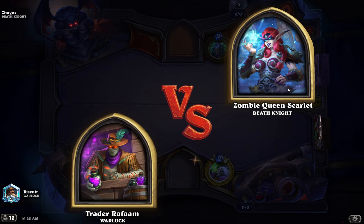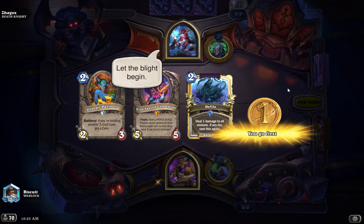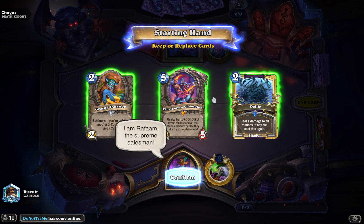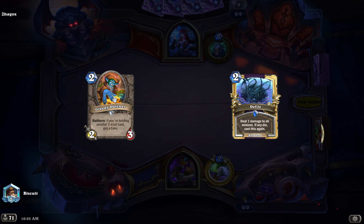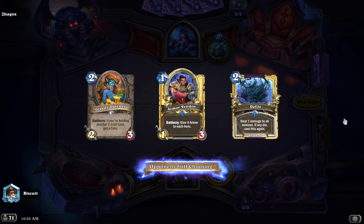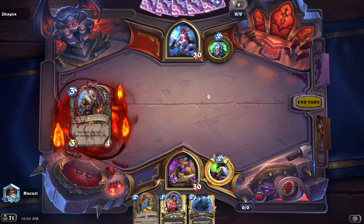Rafa versus Scarlet — let the blight begin. I am Rafa, the Supreme Death Knight. Defile may be useful later. We get a coin here and a nice little early curve. We need some draw, but we can get there — we're a Warlock, that's what we do best. The one-mana draw guy, Torgad, also helps juice up Defile, so he's almost always worth including in a Warlock deck — especially a 40-card list.